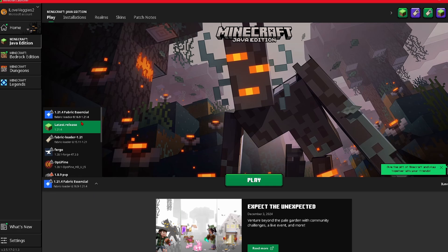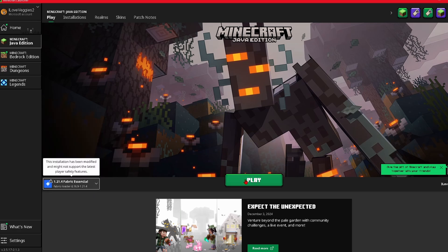Now all you have to do is load up the Minecraft launcher. Already you can see the Minecraft launcher has detected the Essential mod installation, so if you see this here, just click play.